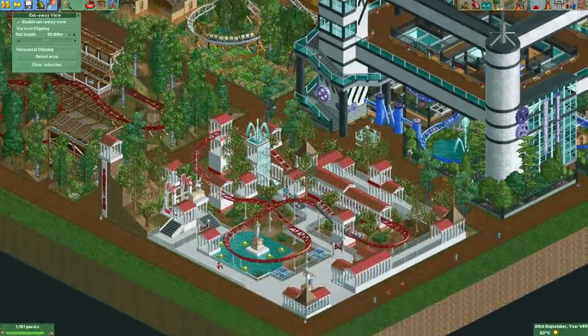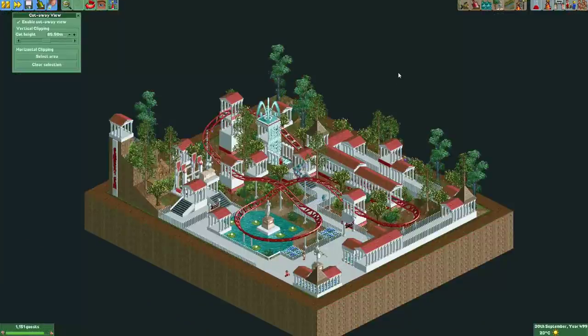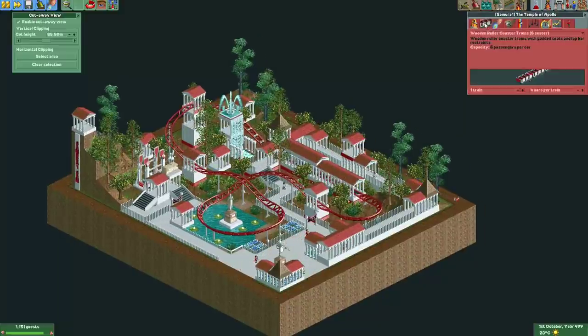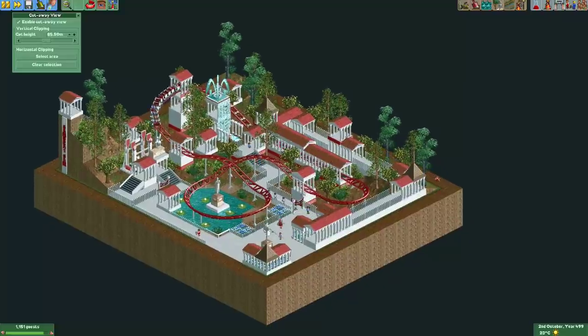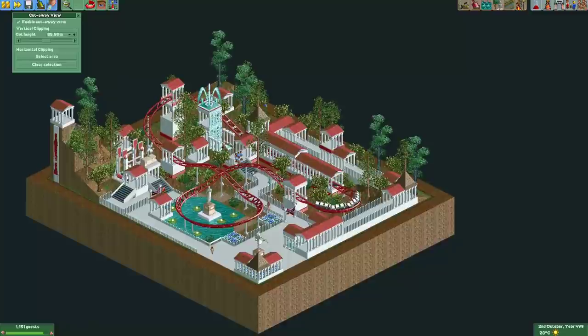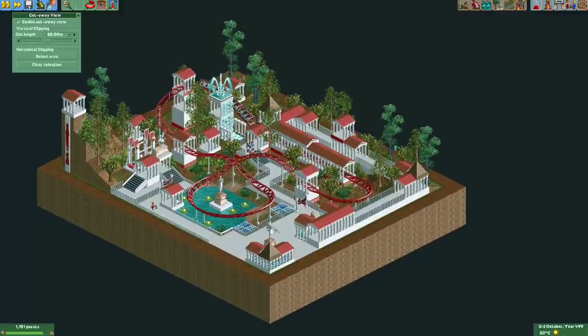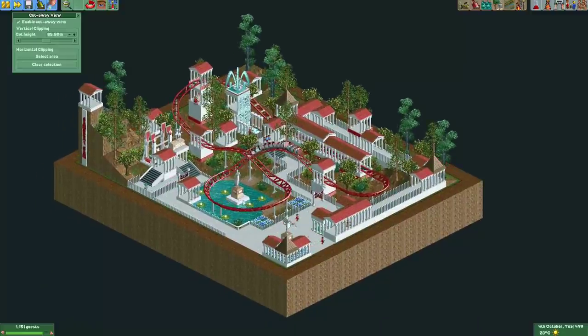Then we get the entry from Samurai Sam, who finally didn't score last place — congratulations! He decorated his coaster in a Roman theme using six-seater wooden roller coaster cars, though I'm not sure that was the best choice. There are lots of Roman temple buildings here, but the Roman theme doesn't have much variety and it all looks a little too wide. I especially love the little statue in the middle of the small pond.